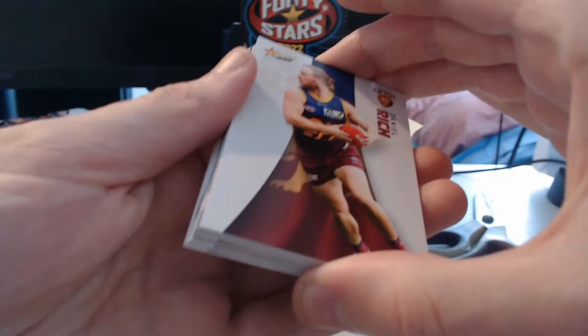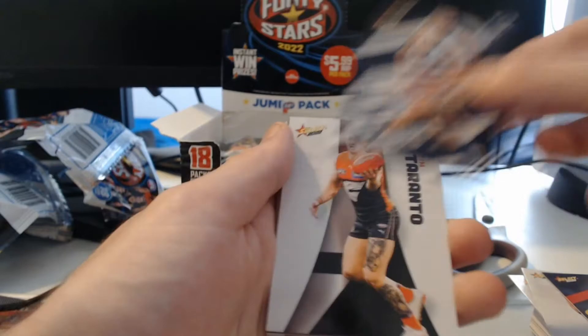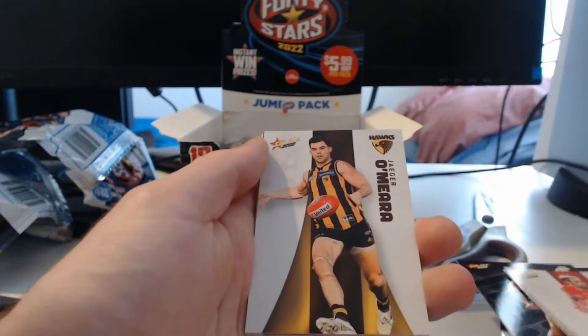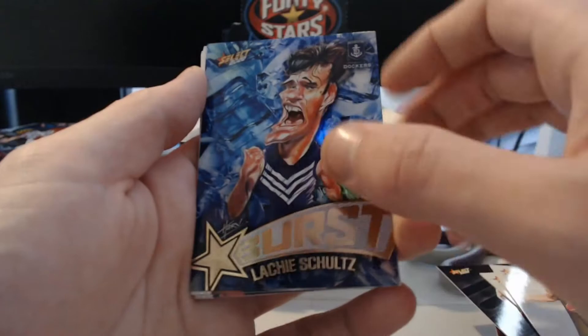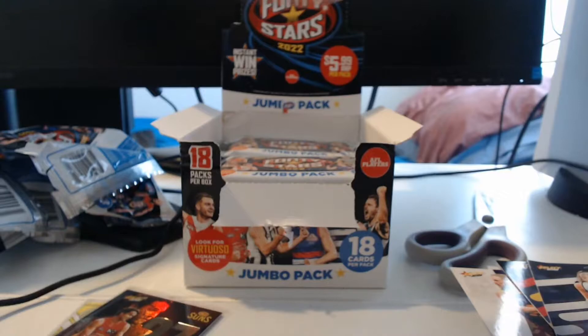I'm not too certain just how hobby-exclusive they are. I don't really think they're that good — maybe that's just me being addicted to NBA cards at the moment. We've got Daniel Rich, Ebony Marinoff, Amy McDonald, Tim Taranto, Chiara Bowers — lots of AFLW players here. Dion Prestia, Darcy Vesquio, Josh Kennedy, Jager O'Meara. Looks like another Milestone — 150 games, Ryan Lester, Round 9 2021. And here we go, our first Ice Starburst! I'm surprised we haven't seen more of these.